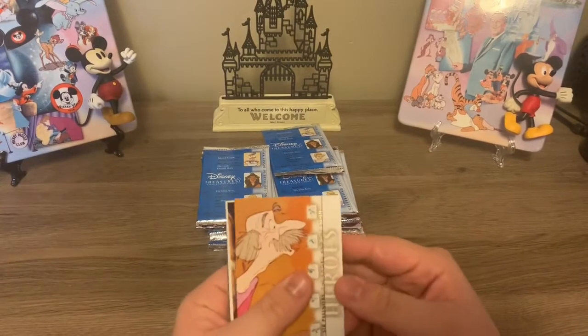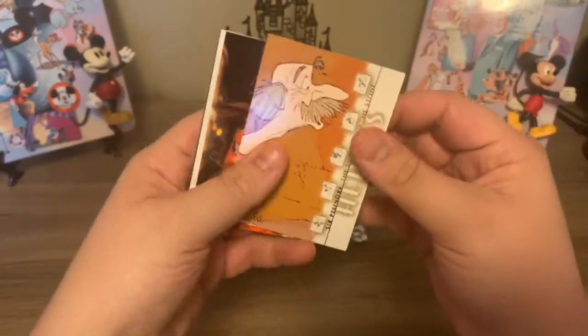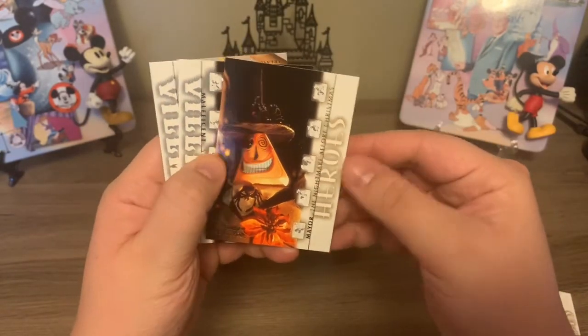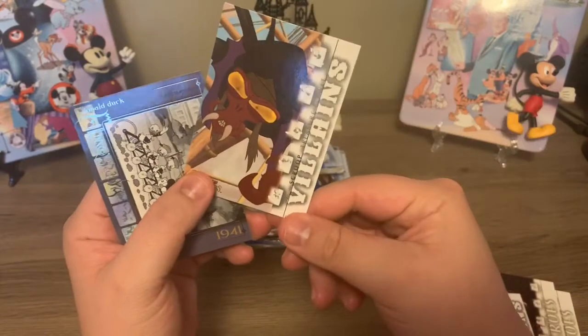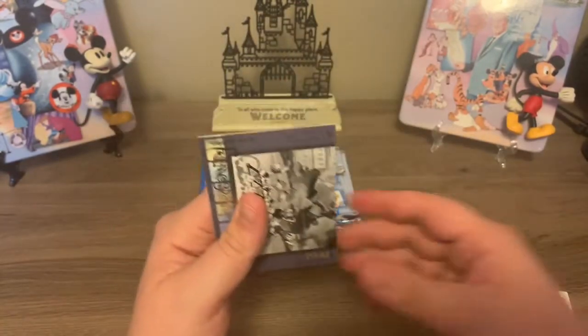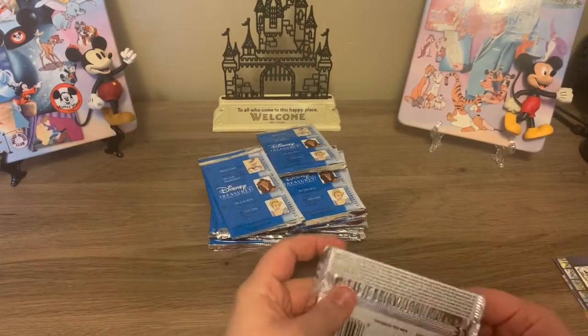All right, so we have Sir Pelennor from Sword and the Stone. We have Mare from Nightmare Before Christmas. We have Maleficent. Oh, and this is Scroote from Treasure Planet. And then we have a filmography card of Donald. I believe those are all new ones.